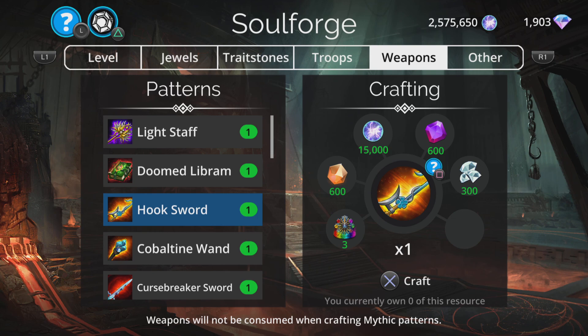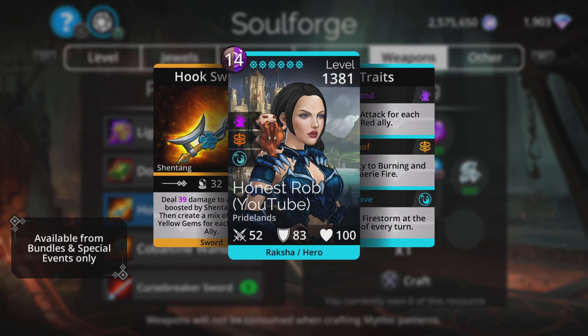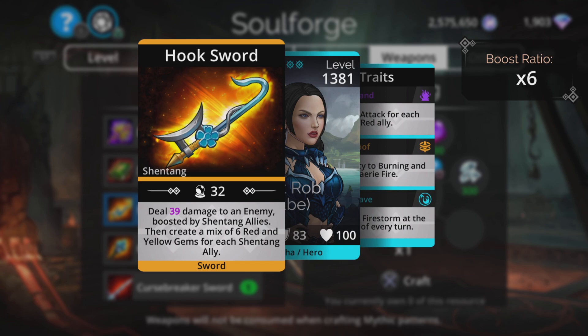Hooksword. Is this going to have something like a mechanic where it pulls someone to the front? Let's see. Deals damage to an enemy boosted by Shantang allies, then create a mix of 6 red and yellow gems for each Shantang ally. No pull-to-the-front mechanic, which I was expecting judging by its name. One of those standard weapons we're seeing each week now for the different kingdoms, where you get a mix of two different colours for each ally from that kingdom. May be effective if you've got red and yellow in your team for this week's event. But the actual colour itself uses brown and purple, so it's not going to give itself any charge. You do have to make sure you have Shantang allies that use red or yellow, or ideally both.